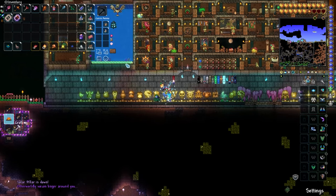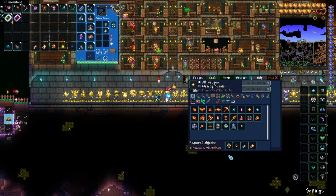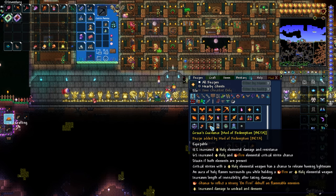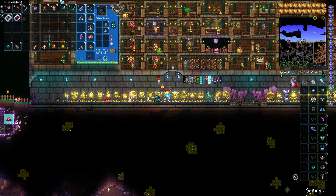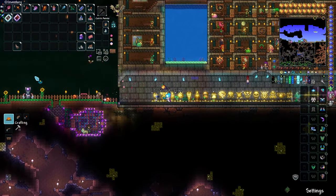Boop boop boop - hippity hoppity your pillars are gone. That's the end of that one. Anything fancy from Solar? Grace's Guidance - yes, I can upgrade. Holy elemental damage resistance, holy and fire critical strike stacks if both elements are present. An aura of holy flame surrounds you while holding a holy elemental weapon, increases length of invincibility after taking damage. I don't think I actually have any of that.